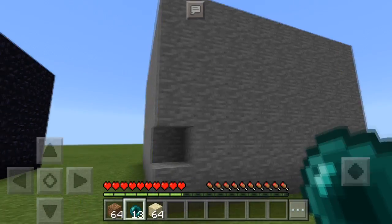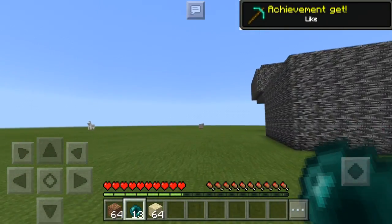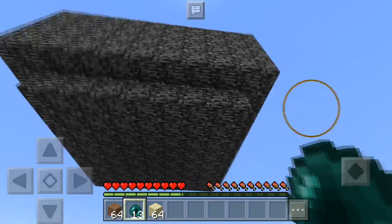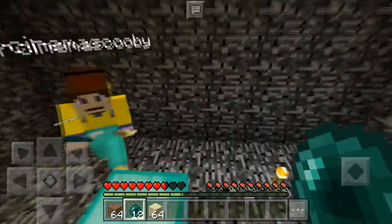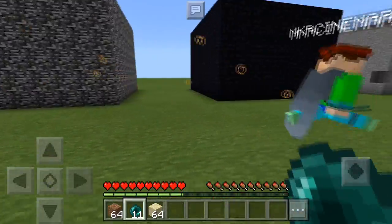That was just one example of people's mistakes you could use to get into someone's base. For example, if we were to go to a sky base and people didn't finish off placing blocks at the bottom like this, we could also easily get into that space. Throw an enderpearl and as you can see we have gotten into the person's base without any trouble at all.